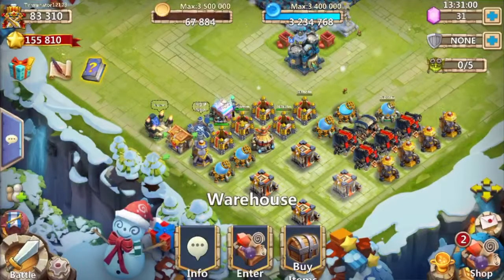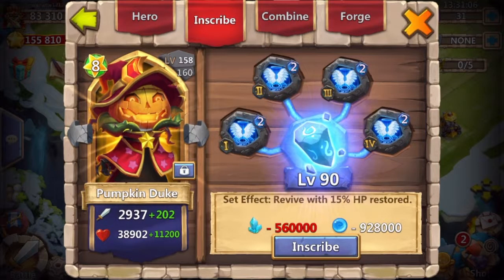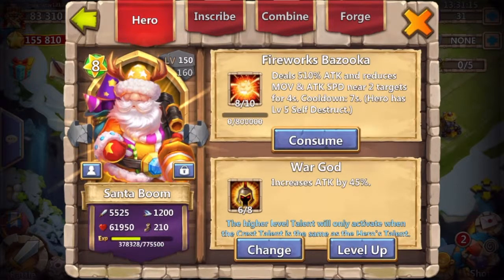I'll just go through my heroes real quick. I got Pumpkin Duke 8 of 10, 4 of 8 Zik, Revive 2 on him. And then I finally got Sanibum to level 100 inscribed, which is good — he's a 2 Life Drain, 6 of 8 War God, and I'm getting close.